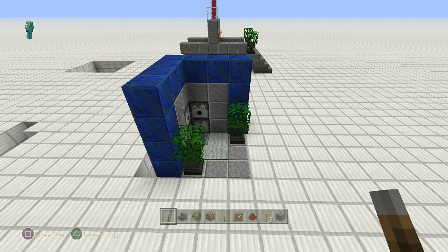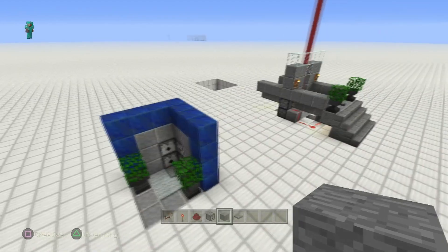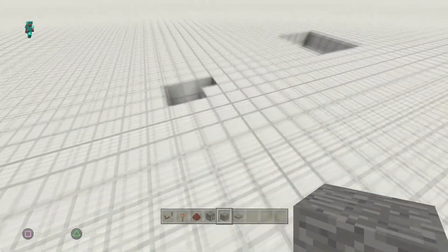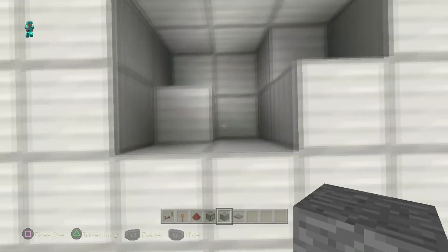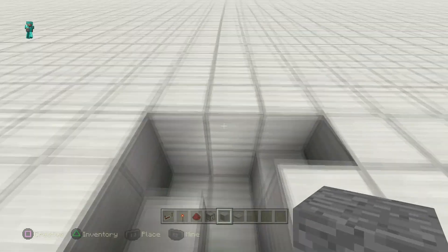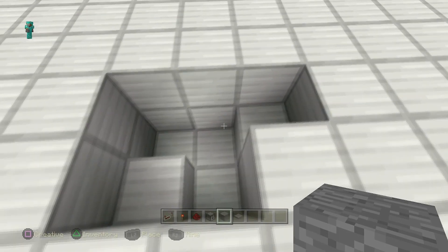Before we jump in, don't forget to smash that like and subscribe if you want to see what kind of tutorial I'm building tomorrow. To make this build, grab yourself a hole in the floor — two deep with one on the side, two wide, and then one extra on the side.